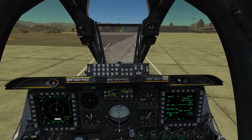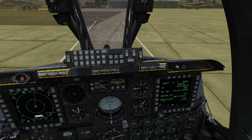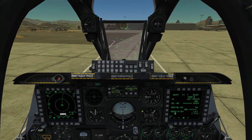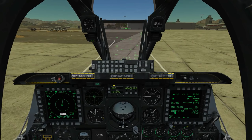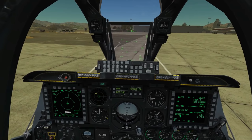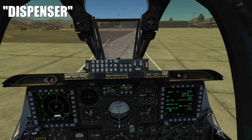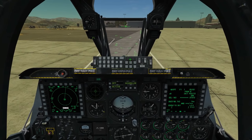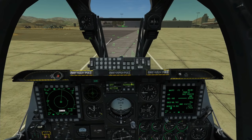Hello and welcome back to the Reapers. Today we're in the A-10C looking at countermeasures. This is a big system involving a missile warning system (MWS), an electronic jamming system (JMR), a radar warning receiver (RWR), and countermeasure expendables in the form of chaff and flare. Of those four items today we're going to be covering the jammer, the missile warning system, and the expendables.